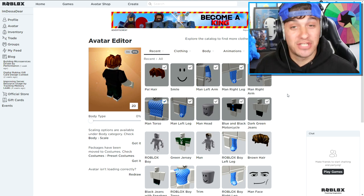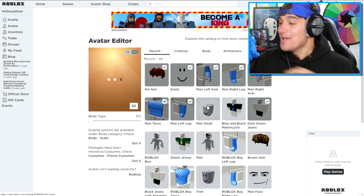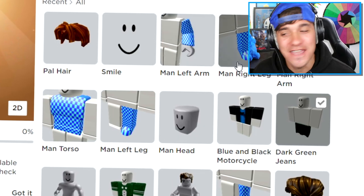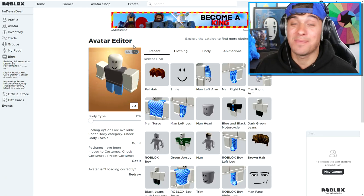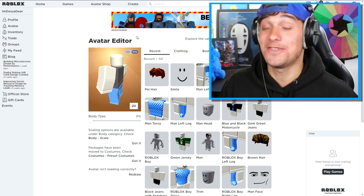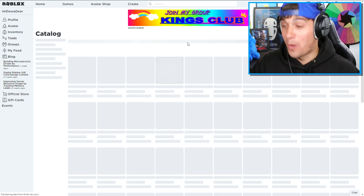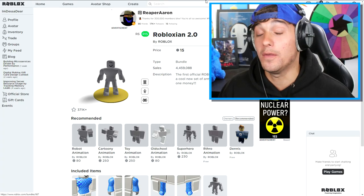Now that we've created the account, I've just put some Robux on it. What we need to do is start removing everything we are wearing, because none of this looks like the way we need it to look right now. We need to be looking handsome, ladies and gentlemen, and none of this is going to make us look like Destin Deer. The first thing we need to get ourselves is the Robloxian 2.0 body, because literally every Piggy skin uses this body type.